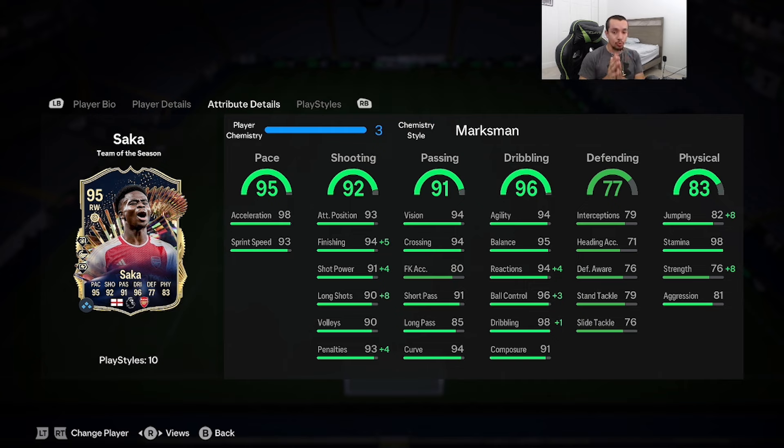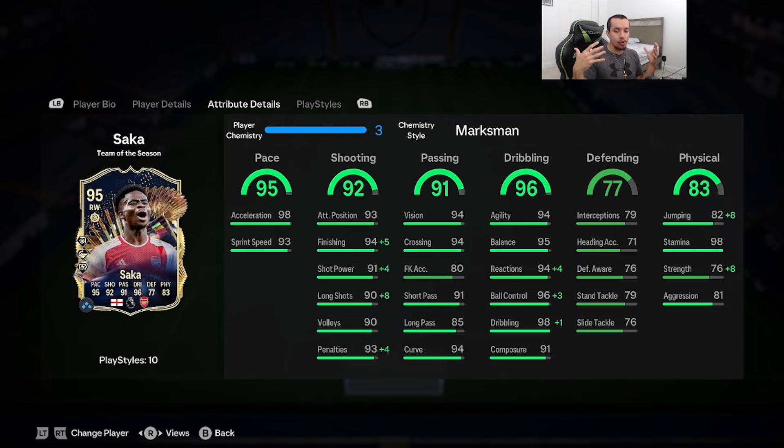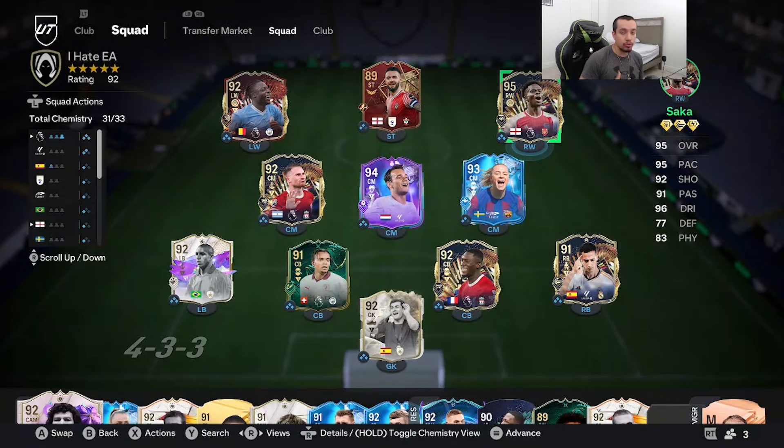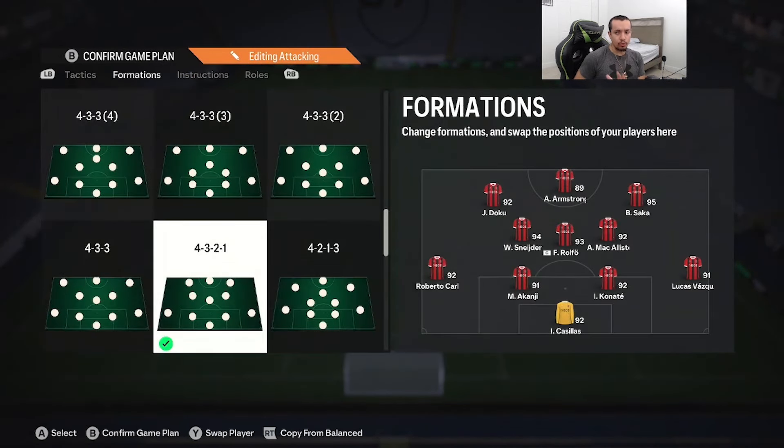This Saka gives me Cole Palmer vibes in the sense that you can play him anywhere on the pitch. I'm going to give him the Marksman chemistry style — pace is pretty much maxed out with 90 acceleration, finishing maxed out, long shots at 98, shot power 95, reactions at 98, ball control and dribbling maxed out, strength goes up to 84, and he has 98 stamina. He'll be playing in a 4-3-2-1 as a right forward, shout out to the homie Dobi for lending us the account.